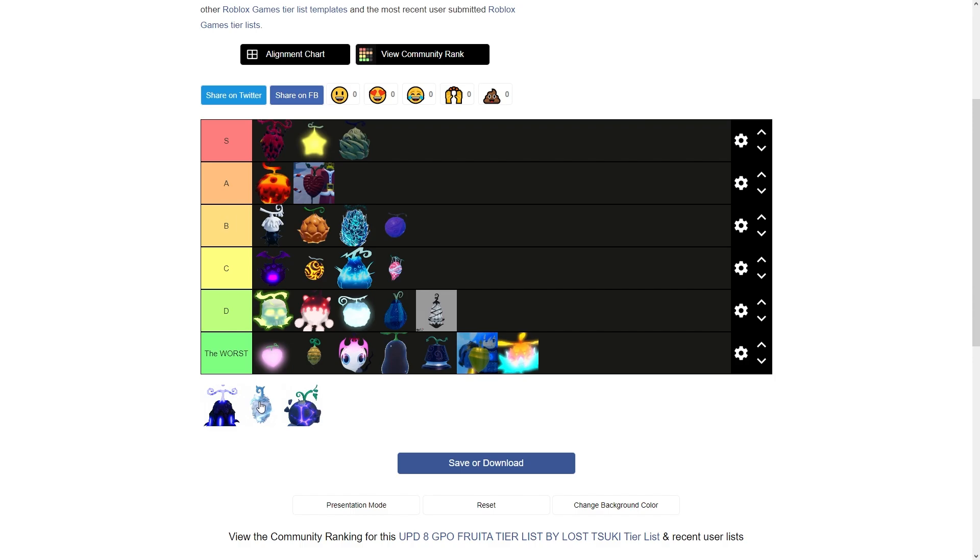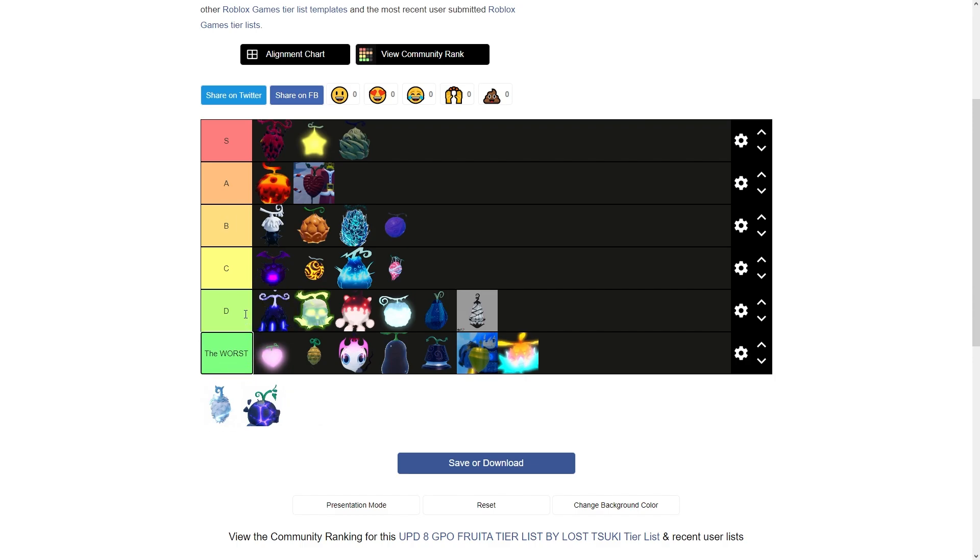Now Yami. It's bad for grinding and okay for PVP, but after the Afro Bash nerf it got a lot worse. I'm throwing it at D tier — I don't know why you'd use it to grind, and for PVP you have so many better options. I'd say it's worse than Goro.